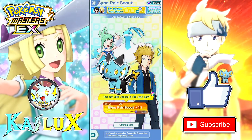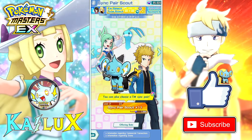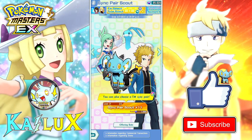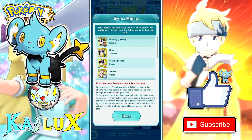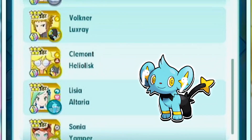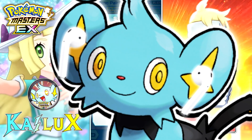Second one is this select scout thing, which I didn't really pay attention to. So I just log in, I just scroll past this banner thing. I click on this thing and I see Grimsley. I scroll down and then I see Sonia.